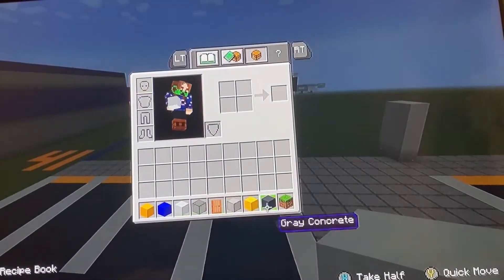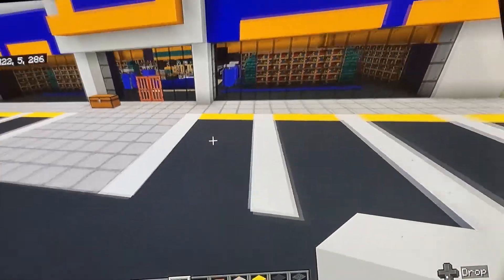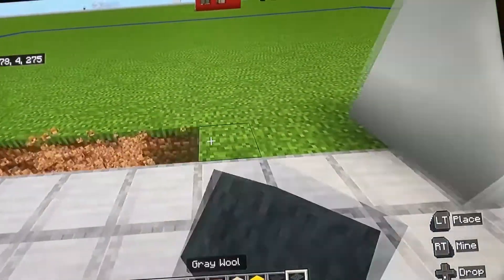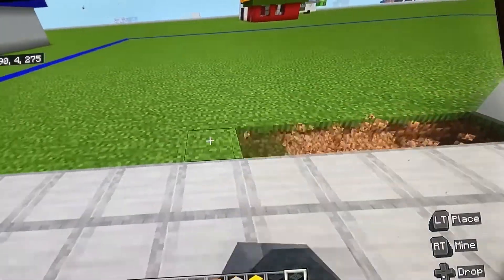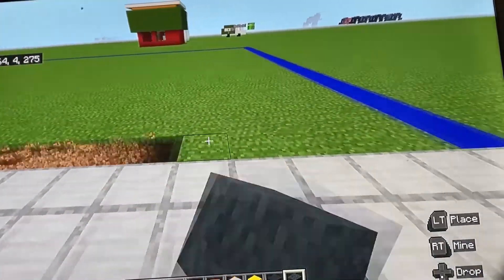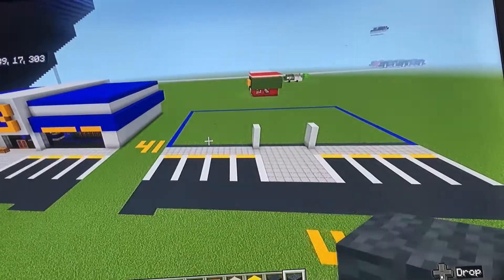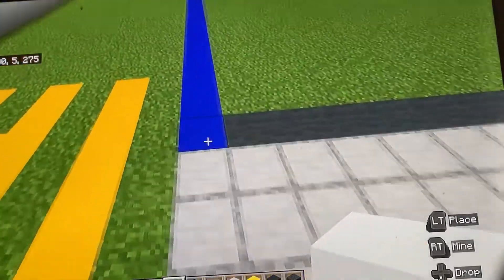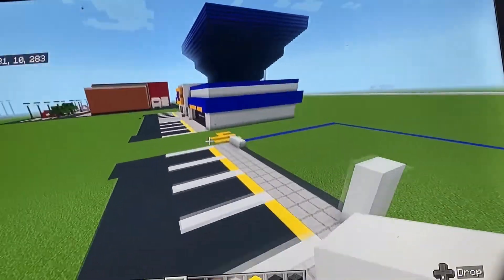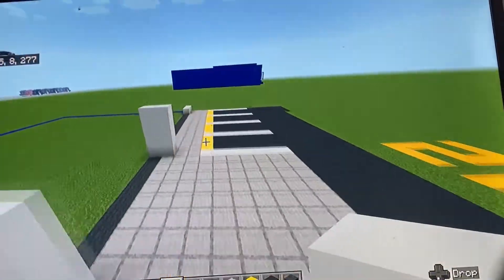Grab your gray wool. Between the two rows of white concrete we made, dig out a row and put the gray wool. Also dig out a row behind the gray concrete — not where the grid is because a wall goes there. For the spaces on the end, put three gray wool and then extend up by three — one two and three. Do the same on the other side.